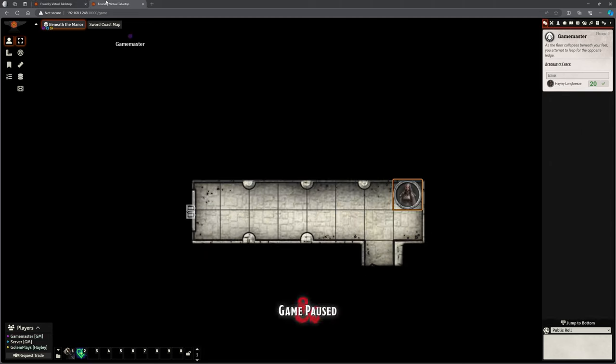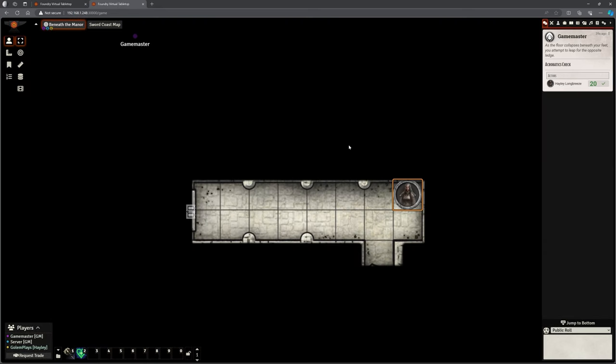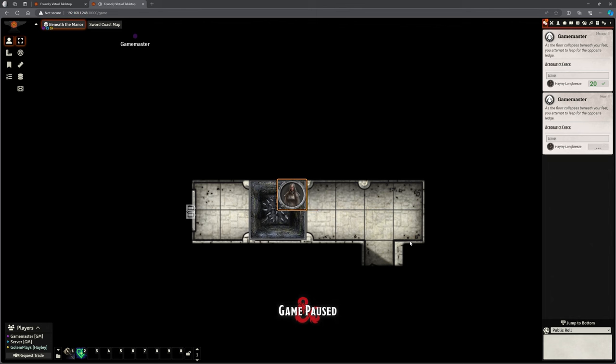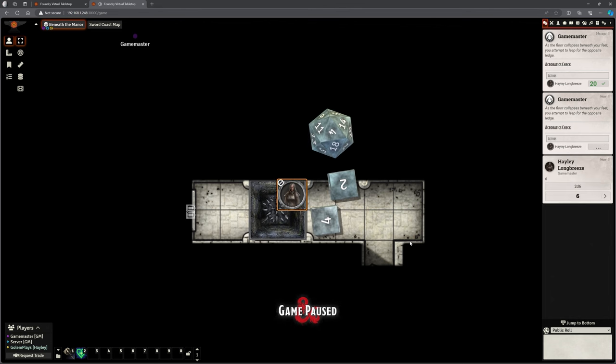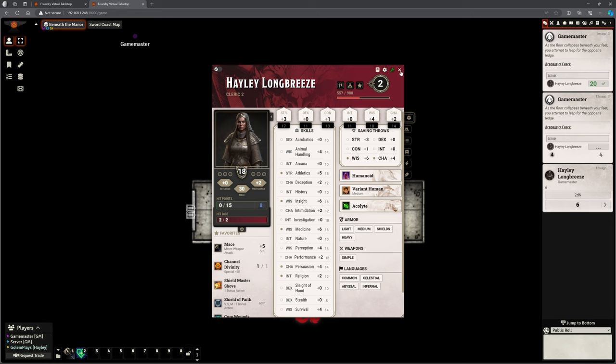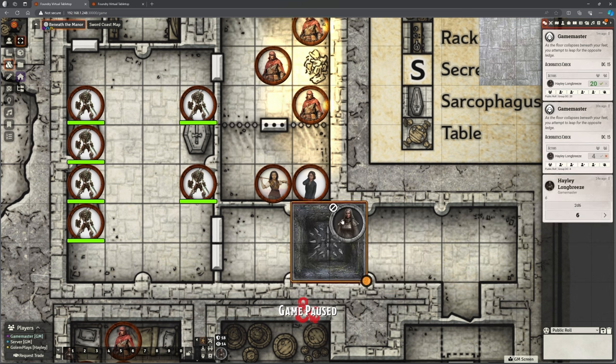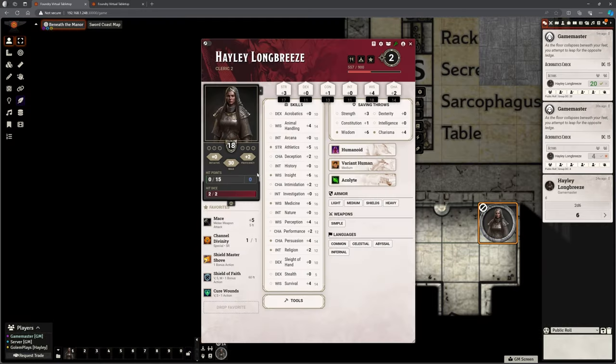Let's check again with that fail because I want to check that damage comes up. She made that one even though it was a high DC — she probably won't make the next one, this is not her forte. Did you see all that? Lovely jubbly. So it rolled all those dice. It gave us a bleep noise, it has shown us the tile, it has paused it. She did her acrobatics check which she got four, and then it automatically did the damage dice 2d6, applied them, and now Hayley's incapacitated — she's down to zero hit points. So that's a really simple way of doing an automated trap. Let's rescue poor Hayley, get her out of there. Let's heal her up — she's back to normal.